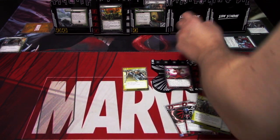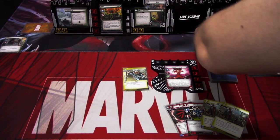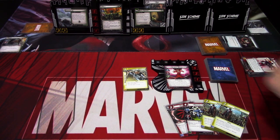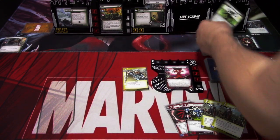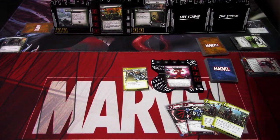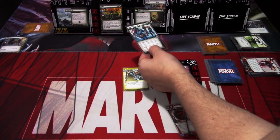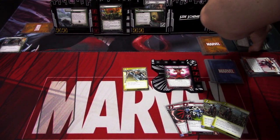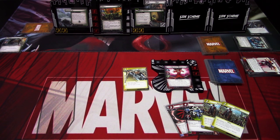We add two threats here. Hela attacks - Scarlet Witch will just take it, so two damage, not that bad. Counter card is The Queen of Hell - when revealed, Hela attacks, and place one threat on each side scheme. So we add one threat over here, then Hela attacks me again. Two plus zero boost - discard gains boost icons equal to the number of side schemes in the victory display, zero, so nothing. We take another two. That was the villain phase.